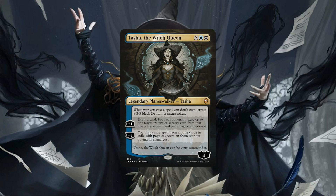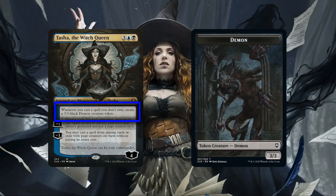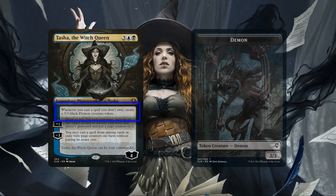Her minus 3 lets us cast a spell in exile with a page counter on it without paying its mana cost. Right out of the gate, we can see that Tasha is sporting a mid-size CMC, a decent amount of starting loyalty for her cost, and a set of abilities that focus around casting spells we don't own for value, incentivizing us to steal our opponent's spells for fun and profit.